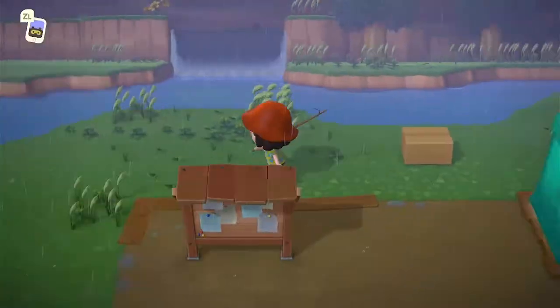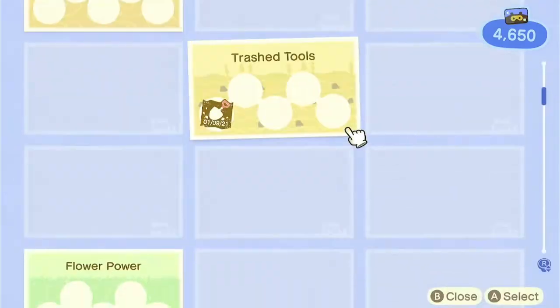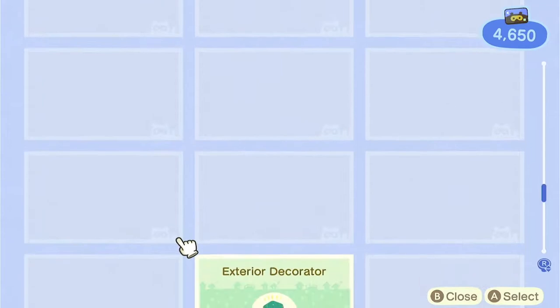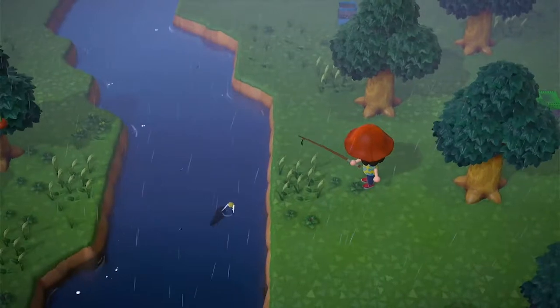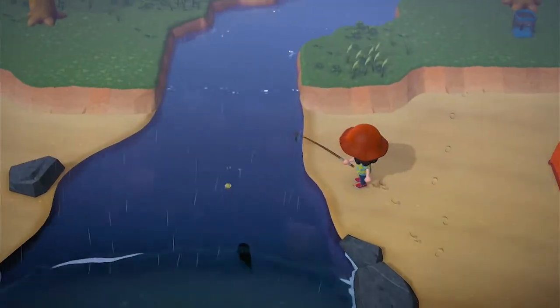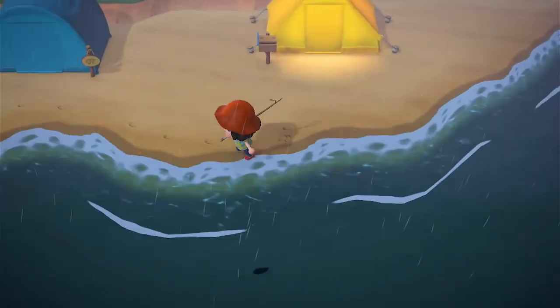I also think they should do fruit on bushes — that'd be quite cool. Have strawberries or something on bushes where you can collect them. That'd be cool. And then when you plant the strawberries they have the strawberry bushes. But yeah, I have loads of ideas for this island.